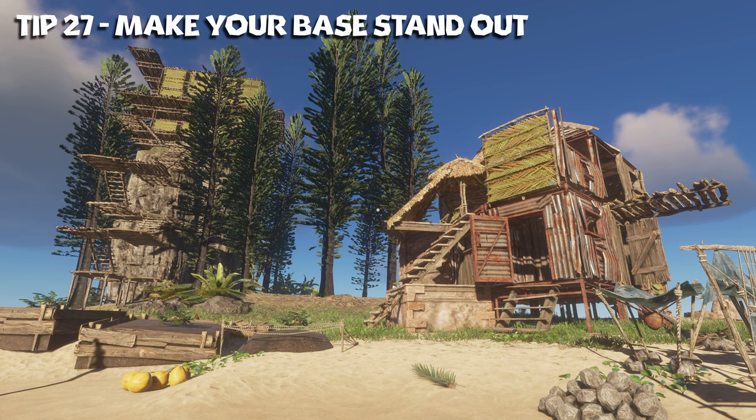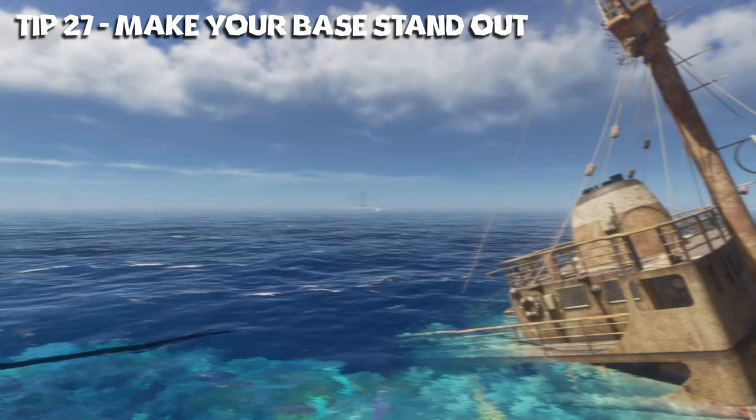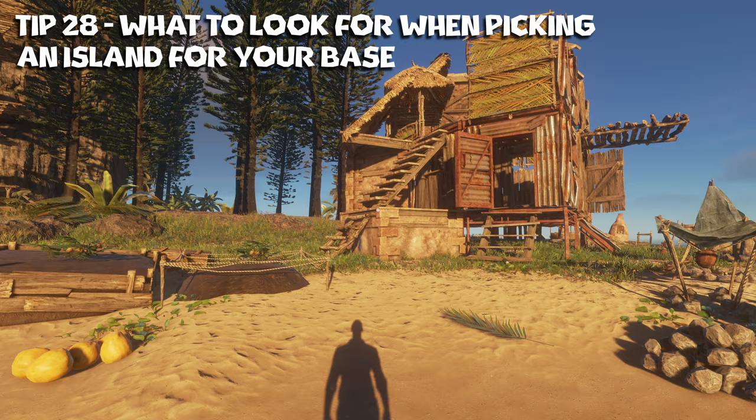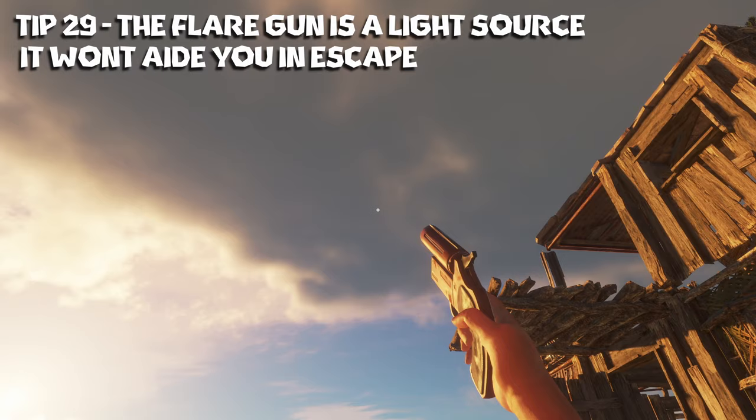Tip number twenty-seven: building your base in a more unnaturally looking way will help it stand out from farther distances. Building it super tall or in a big weird shape lets you easily pick it out from a distance or silhouette it in the middle of the night. Tip number twenty-eight: when picking an island to make a base, pick one that has natural resources that'll respawn such as boars and crabs. Also hang out a couple of days to see how frequently it rains on that island, because that'll help a lot with keeping your farming plots hydrated.